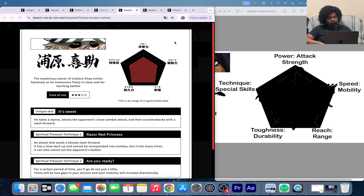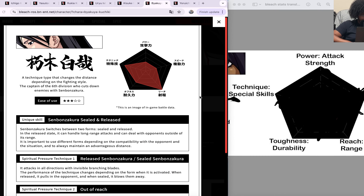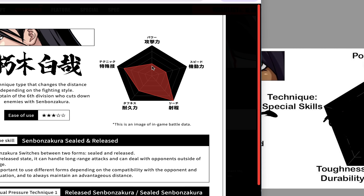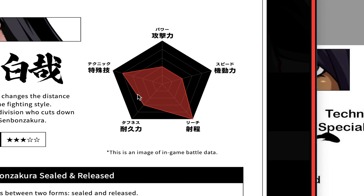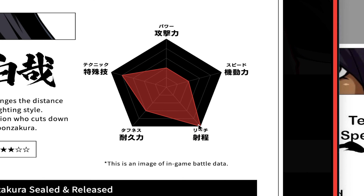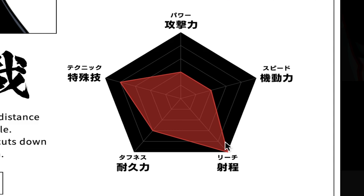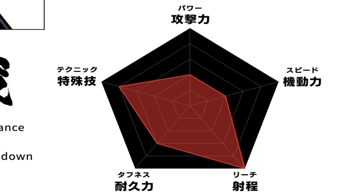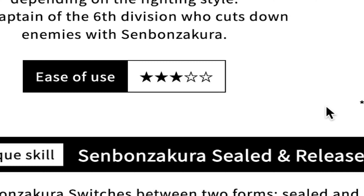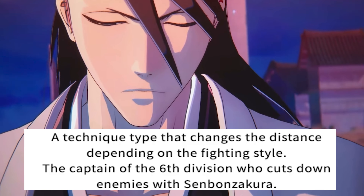Going into the next character, we have Byakuya. He is not very fast and he doesn't hit very hard, which is surprising, but he's very technical — which is apparent. He's very tough and has crazy range. For him to have the same range as Uryu seems a bit off to me; I think his range is probably closer to one notch below. But again, he's another mid-tier ease of use character, a technique type.